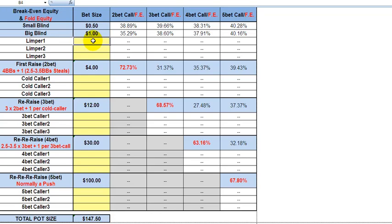Let's look at the example where we have one limper in early position, and we're sitting in middle position. We've got our jacks, and we want to isolate the one limper. So we raise it two to four times the big blind, plus one per limper.